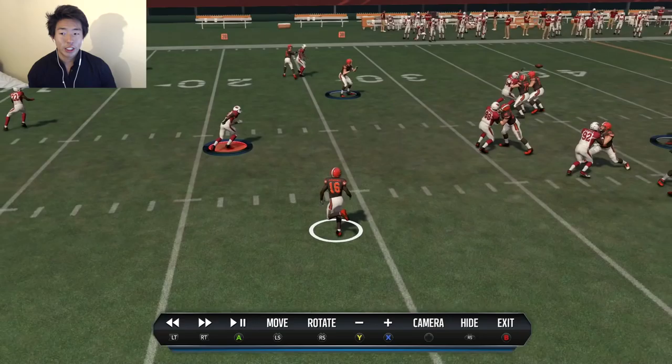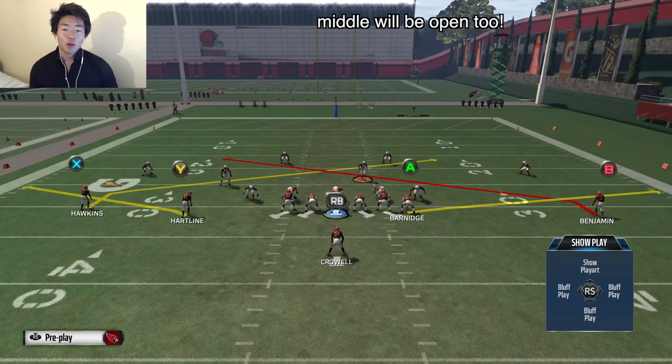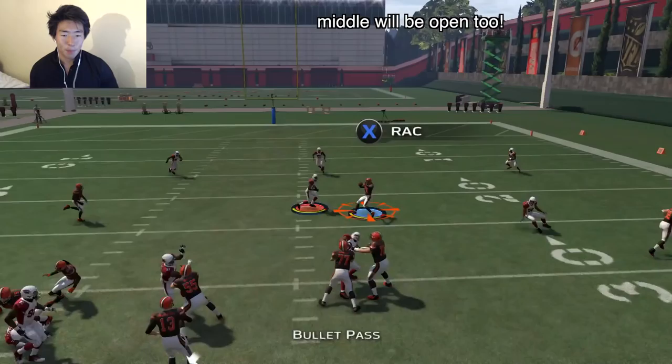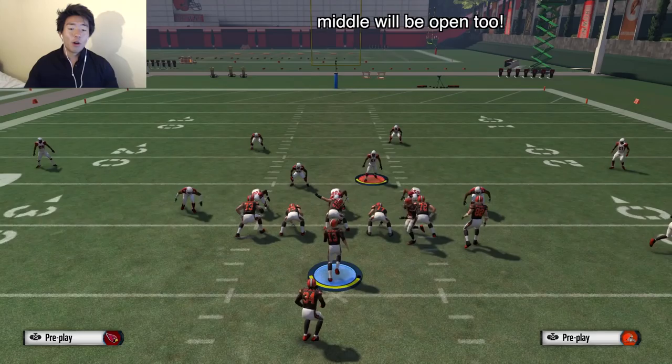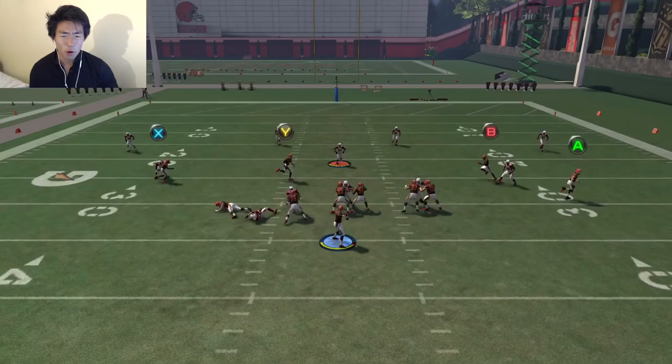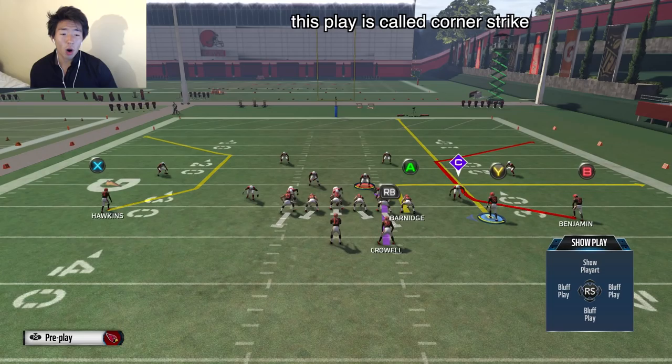I want to show two more concepts. You do not have to flood one side, because if you do flood one side and they love to use cover four, they're going to switch up plays. You can stick with an even offense — easy money, quick twitch, first down. Cover four will leave everything underneath open.